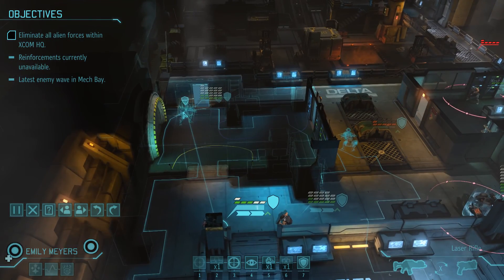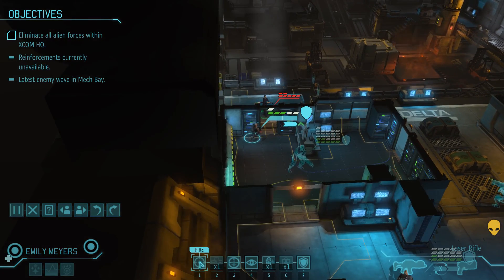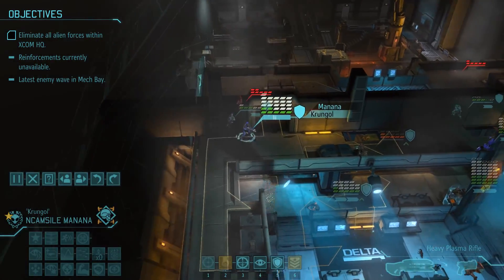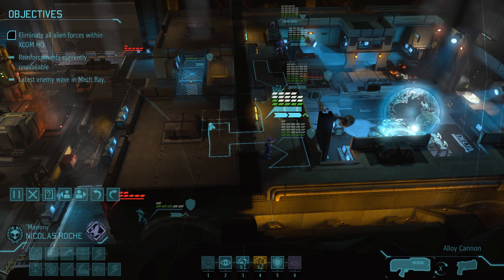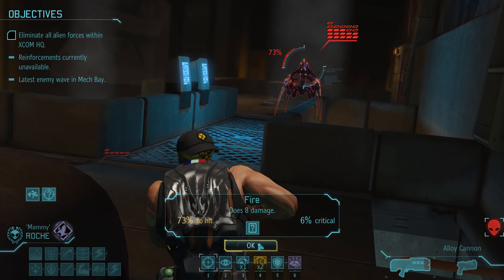We're using Blue Shirts for intel. We've got a laser rifle on this particular Blue Shirt, so this could be pretty good. Thin Man didn't move. 94% on a Blue Shirt — not bad. The threat is still the Lid, which I'm still unclear as to where it is. Mammy might be able to get eyes on the Lid from here. If not, we can throw a battle scanner. Yeah, the Lid's still there — I just saw it going up the ladder. 73 — pretty good with the hit and run.